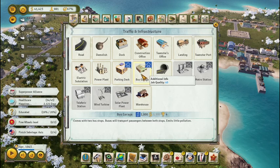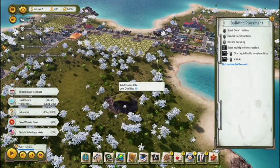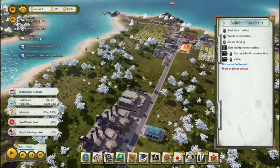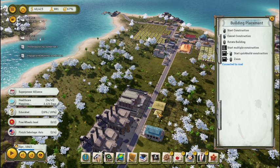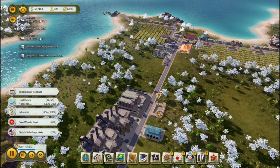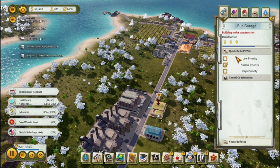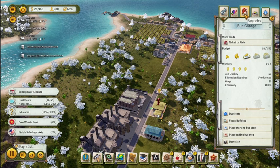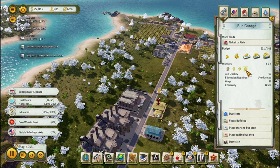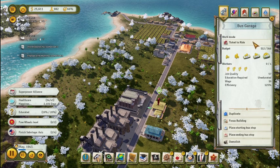We need a bus garage to help with transportation issues. We also need a parking deck near some of the jobs. Let's put the bus garage right here — this is public transportation. It might seem a little bit creepy but it's better for the economy and the pollution if you ride public transit. Anyway, we hired some people for it.